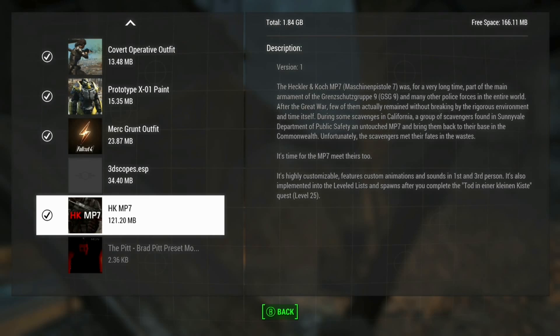It's highly customizable, and I'll show you where it's located. It also goes on your level list after you find it. It comes with a quest, some lore, a level list, unique sounds, animations — all the good stuff.